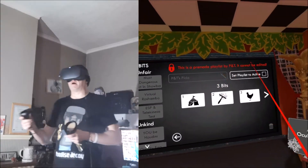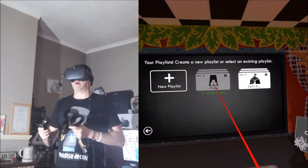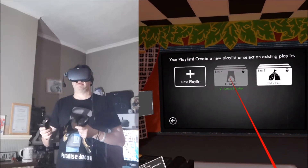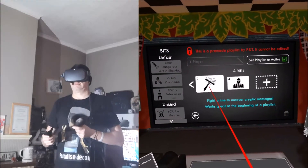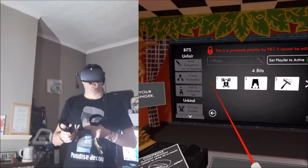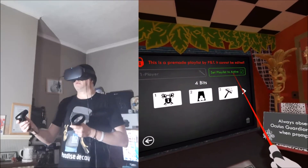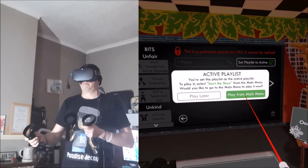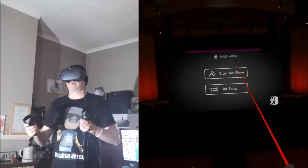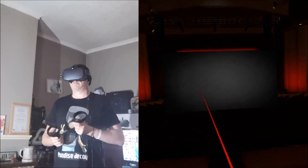So this application is all about tricking your friends. Let me head back to the playlist. Let me try the one player playlist. Set playlist to active. Now we're going to the main menu to check out some of these playlists — we're going to click Start the Show and see what happens.